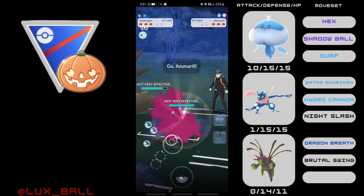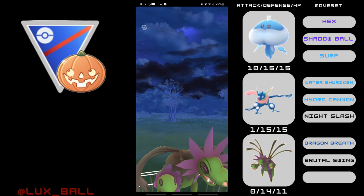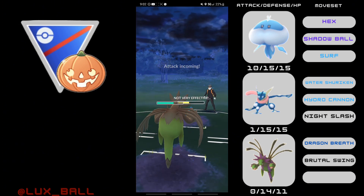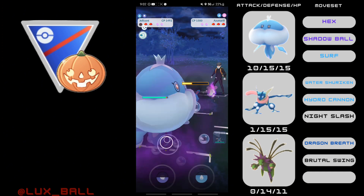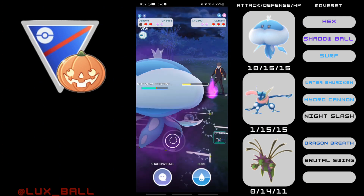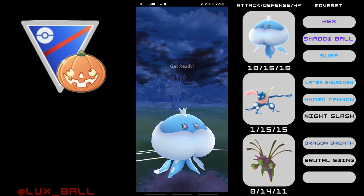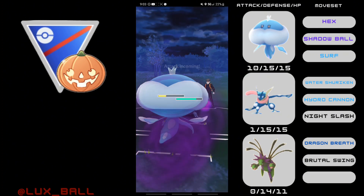Next game, Jellicent into Zwilus. I switch into Hydreigon because Greninja is not that good against it, so our team is ABA weak to it. Unfortunately they come in with an Azumarill, so our poor Hydreigon is basically hard countered — at least our Greninja does not have to see it. We get two Brutal Swings off and actually put Azumarill into the yellow health range. We come back in with Jellicent and load up as much energy as possible. After taking a Play Rough and farming up to almost 100 energy, the Shadow Ball takes out Azumarill. Now I'm going to unload my energy on this Zwilus to get some chip damage, and the opponent is actually using their shields.